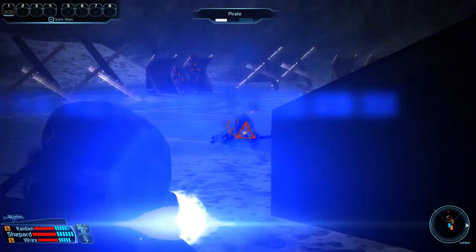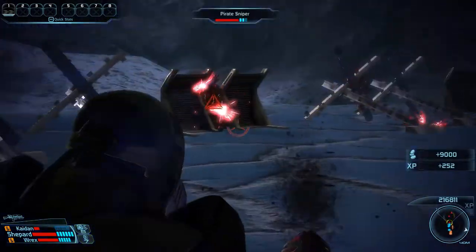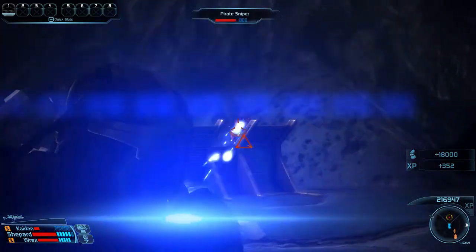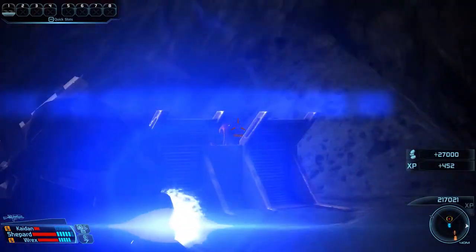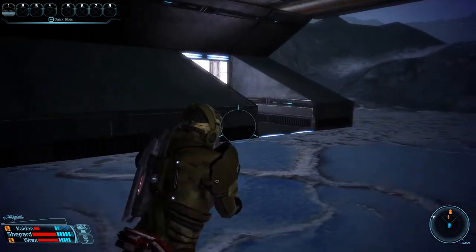There is a bit of protection out front, but nothing too spectacular. The pirate here goes down pretty quickly after being hit with an overload and a warp, and with what remains of our overkill ability, we can also quickly dispose of the two snipers in the back. That's business taken care of - let us now head inside.